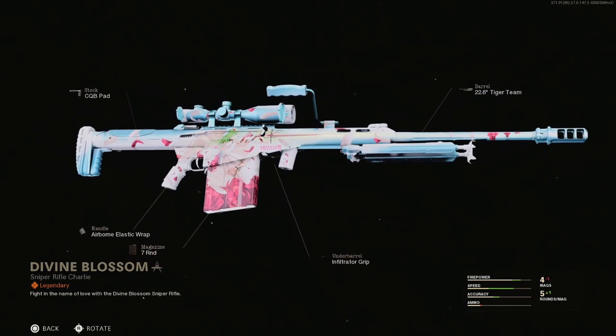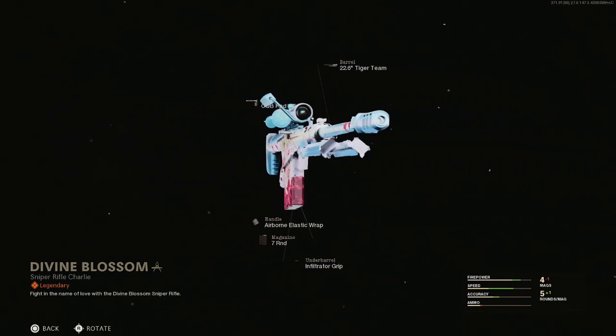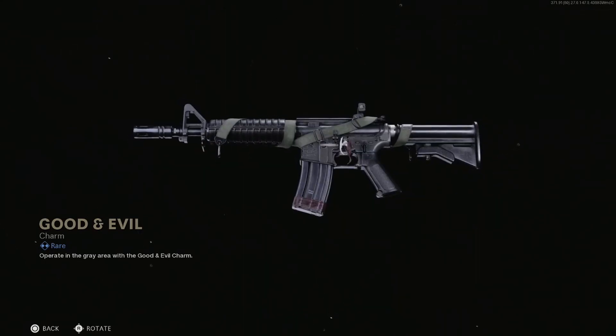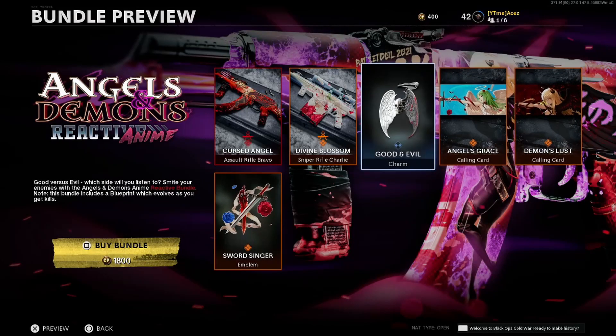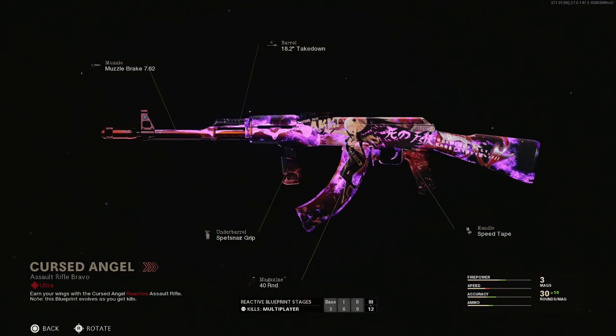Some really nice blueprints in this bundle — this one's probably top five for me on the M82, maybe even top three. I still can't get over that AK though, it looks so good. We have a 'good and evil' theme on the charm here — I like that a lot. I'm wondering if that's half a halo on the angel side but I can't really tell from this angle. The charms are called Angel's Grace and Demon's Lust. I hope it looks just as good in Warzone.